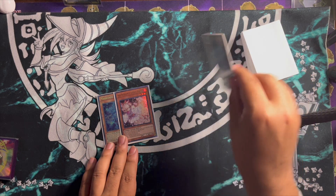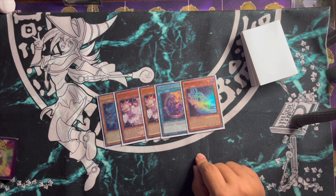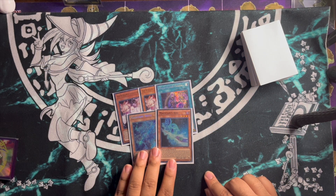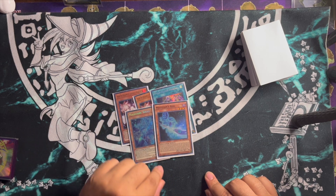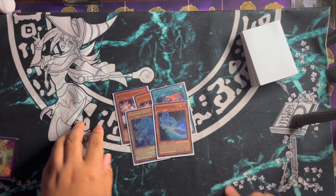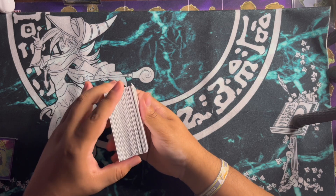Let's draw the second test hand: Magician's Souls, Ash Blossom, Ash Blossom, Magical Eyes, Magician's Rod. I would certainly hope I don't really need to show you guys again the Rod and Circle combo where this just gets you Verte Anaconda and Dragoon all by itself. Let's try to show a different test hand that actually shows some of the newer cards.